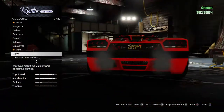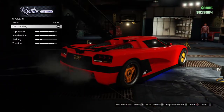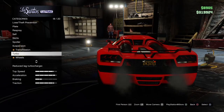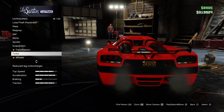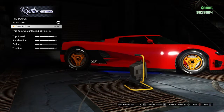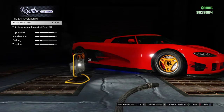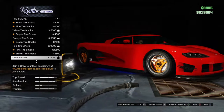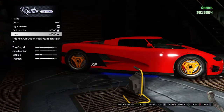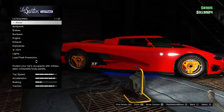So it looks like — wait, let me check how much some of these upgrades are. Even though it's expensive, we probably have enough for some. I lowered the suspension, and there's a turbo option. Oh, I can do bulletproof tires, but that's a little expensive so I'm not going to put that in. For windows, I went with dark smoke — or light smoke, I think — but I still need to get more upgrades.